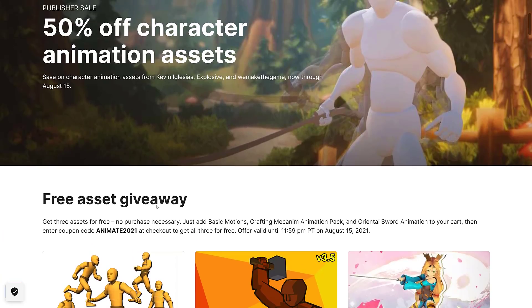The asset giveaway code is ANIMATE2021, but it expires at midnight, or one minute before midnight, on August the 15th, 2021.